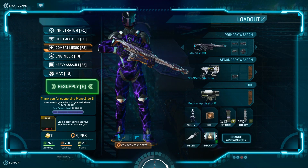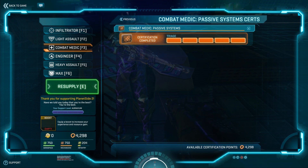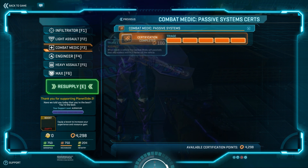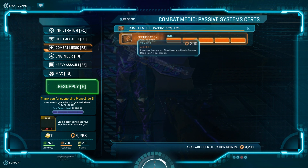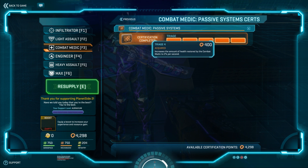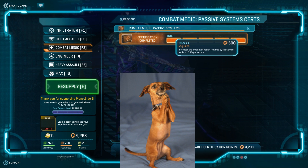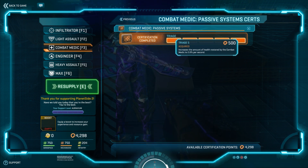Triage, that passive healing ability to friendlies in the same vehicle as you, has now been buffed to affect friendlies on the outside of the vehicle up to 5 meters as well while you are inside shooting at the enemy. It's too bad Triage wasn't made into a deployable for the utility slot as requested over a year ago on this channel, but you never know — maybe SOE will still grant us our wish down the line. We'll gladly give up our C4 for that, we promise!